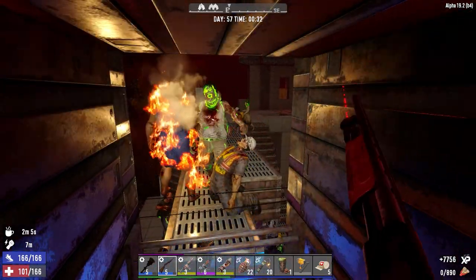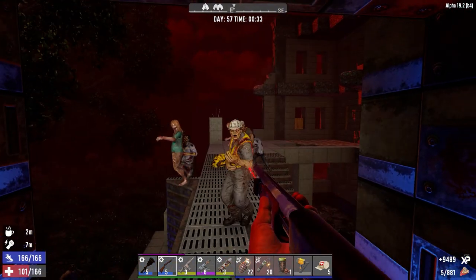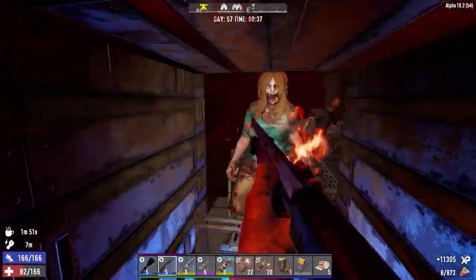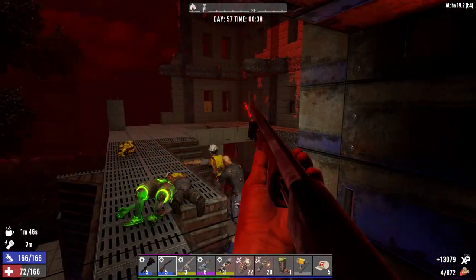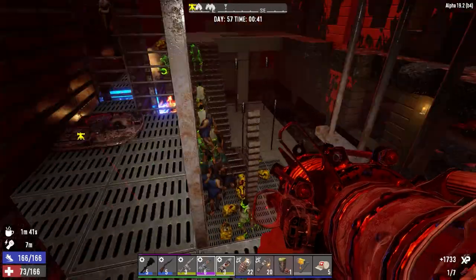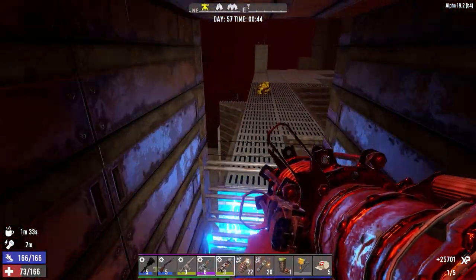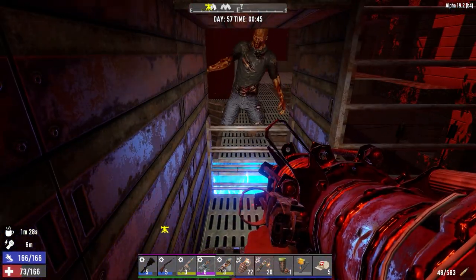I made a new shotgun — rather than having seven rounds, it's got nine, which actually makes a difference. Let's clear these guys out. That should get all the radiated ones too. How many rounds we got left? Six rounds — that ain't bad.